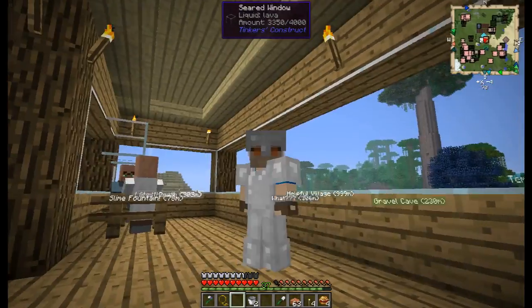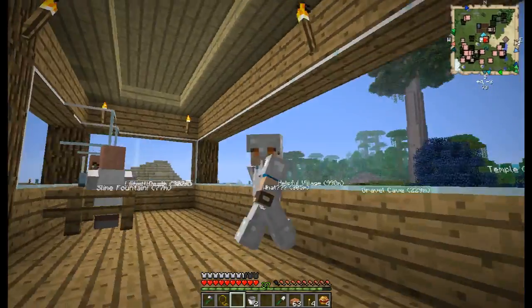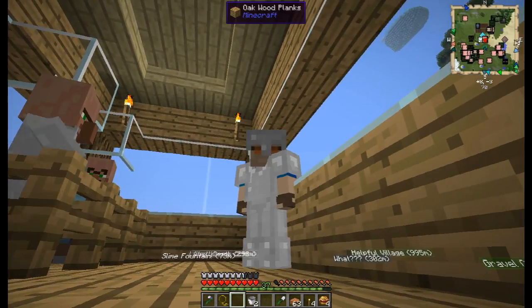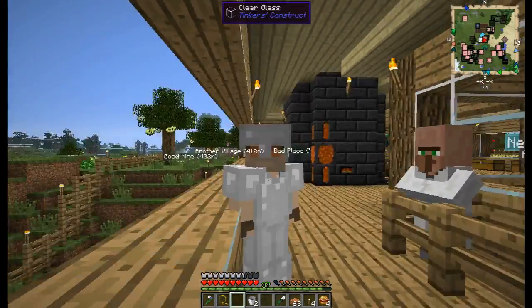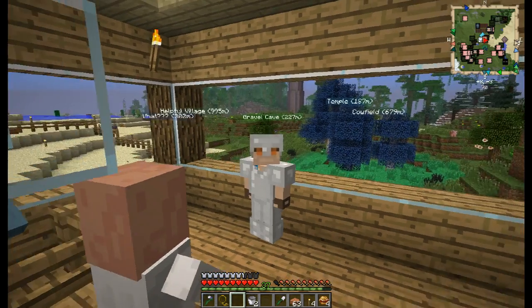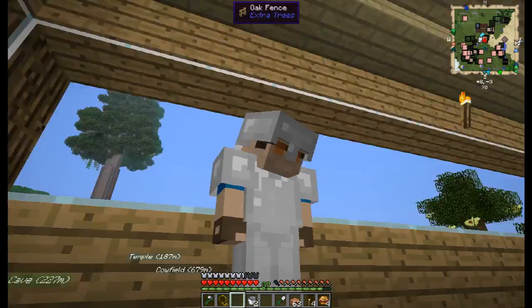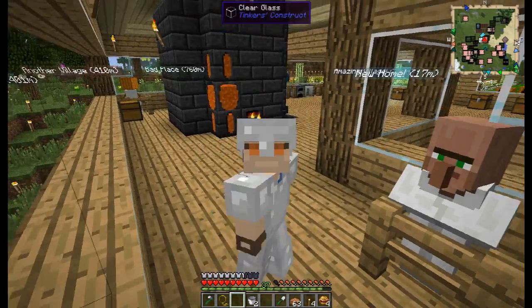In the last episode we got bronze metal, and in today's episode we are building a slime fountain from all the way up there. I did a little bit of off-camera work — I got a lot of wood and used rope ladders and tunneled my way up that tree so we don't have to climb as high up.